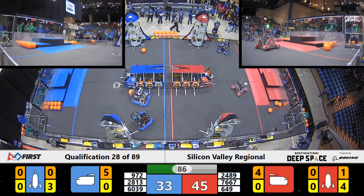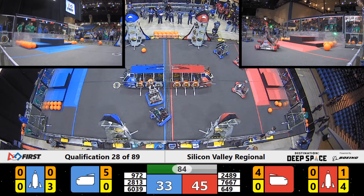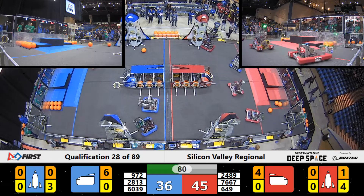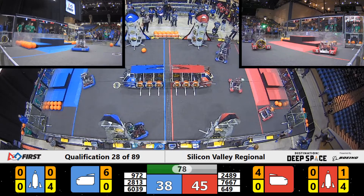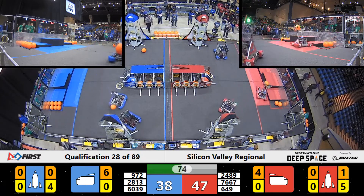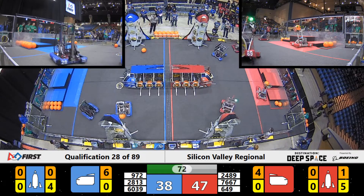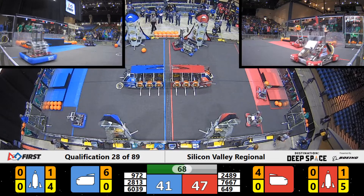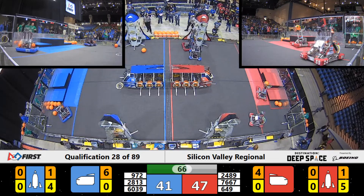Also, four — five pieces of cargo actually already in the Blue Alliance cargo ship, and it looks like Ironclaw delivers one more. Gearheads continuing to work on the rocket for the Blue Alliance side. Both of these teams working on each one of the rockets and they're fitting to fill those up. We got the sixth hatch panel on the way for the Red Alliance.